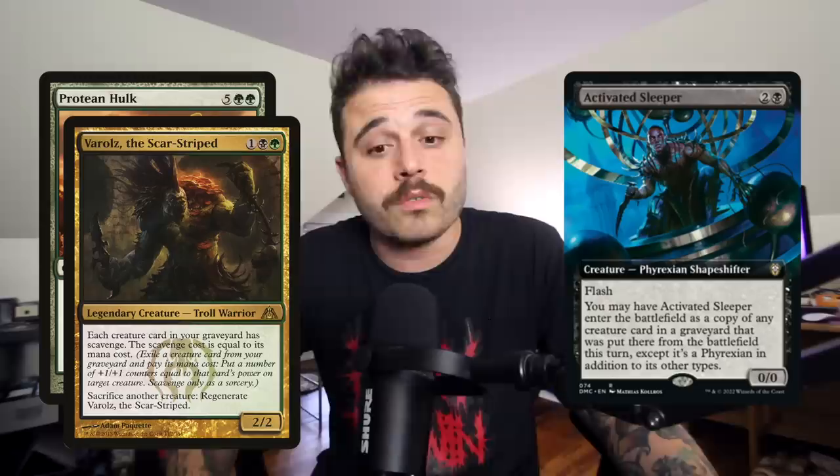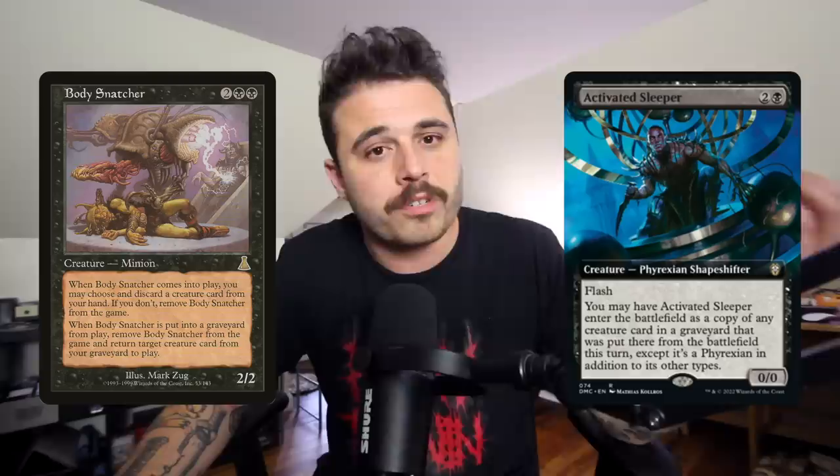Card seven is Activated Sleeper — two and a black for a 0/0 Phyrexian Shapeshifter with flash. You may have it enter the battlefield as a copy of any creature card in a graveyard that was put there from the battlefield this turn, and it's a Phyrexian in addition to its other types. In Protean Hulk decks, you can sacrifice your Hulk, find this and a couple other things to double Hulk. Body Snatcher has done this before — this costs one less mana, which might afford you an extra slot in your first pile.